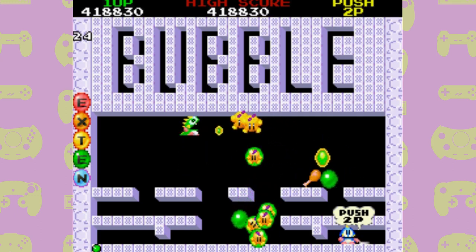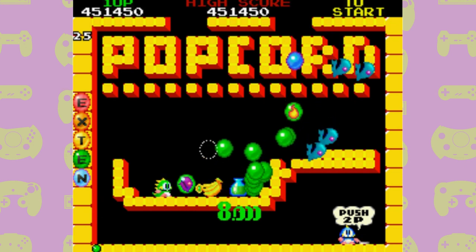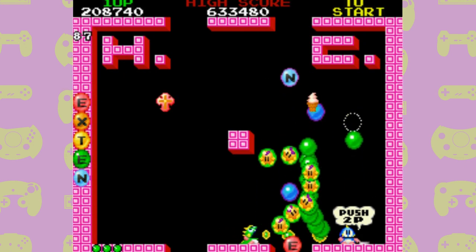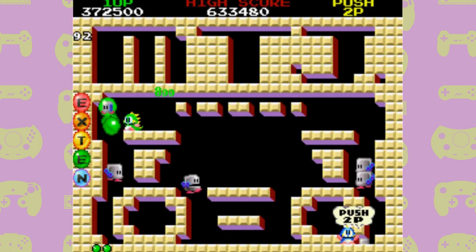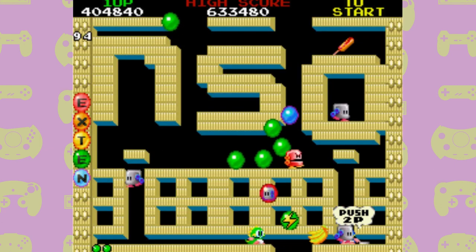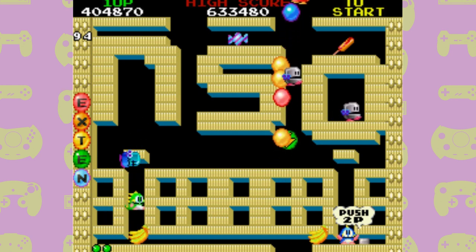You might notice these weird levels that have letters placed in them. Sometimes they spell actual words, but other times there seem to be abbreviations — HC, MTJ, IF, NSO and more. If anyone knows what these are then let me know, because I have no idea.